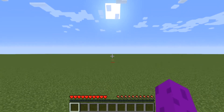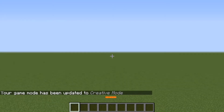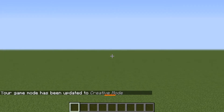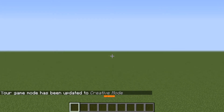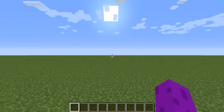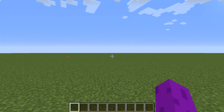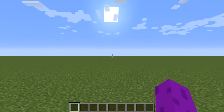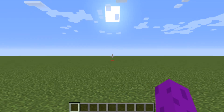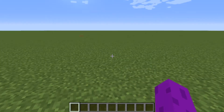If we look way out there we can see a lime green piece of wool — that block is 128 blocks away. So if you ever encounter a monster and run so that it's 128 blocks away from you, it will despawn — it just goes away. Unless of course it has a name tag or is holding something or wearing armor. But for the most part, monsters despawn.